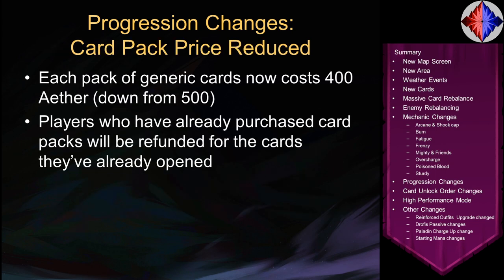Speaking of card packs, the price has been reduced. Each pack of generic cards was 500 Ether before; now it only costs 400. As a bonus, if you had purchased packs prior to this patch, you'll be refunded the difference for the number of packs you've already opened. So if you were grinding yesterday and bought 5 or 10 packs, you'll get that money back to spend on more packs.